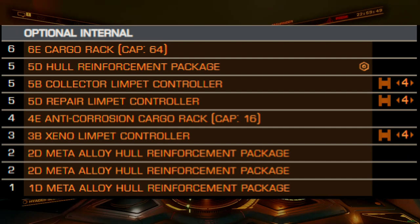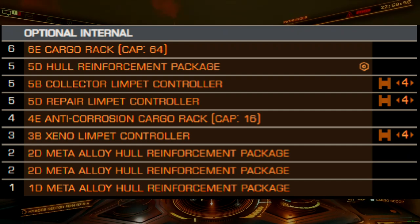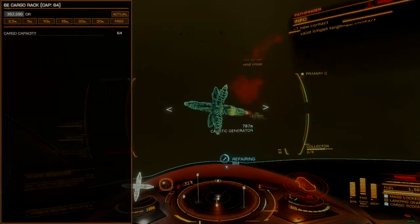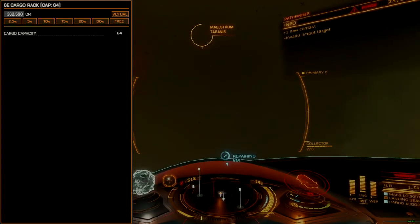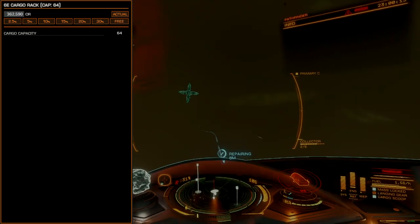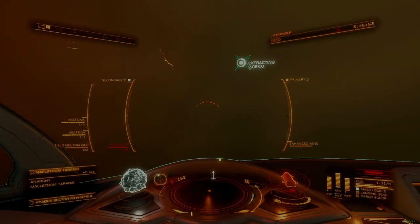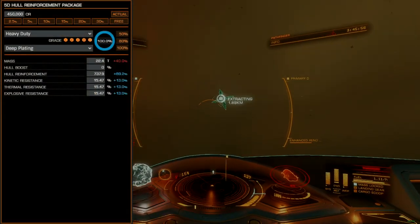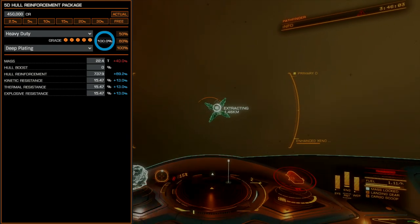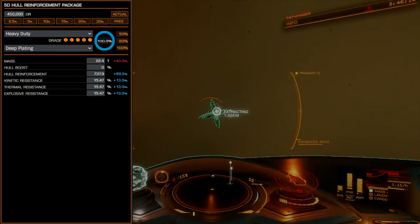Optional internals will follow a stealth ship archetype with modifications specific to work in the maelstrom environment. This means no shields, and avoiding any high draw modules that cannot be disabled in flight. The size 6 optional internal will be a cargo rack for limpet storage. Running inside a maelstrom requires at least a research and collector limpet controller, though this build will also make use of a decontamination limpet, so we want extra capacity to be very liberal with limpet use. Next is a hull reinforcement package for a massive boost to hull integrity, engineered grade 5 heavy duty with the deep plating experimental. It's possible to skip the engineering in exchange for less maelstrom endurance.